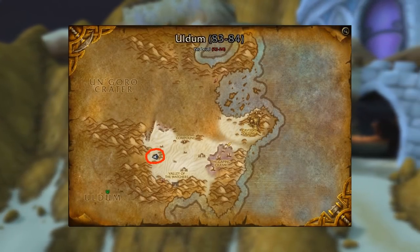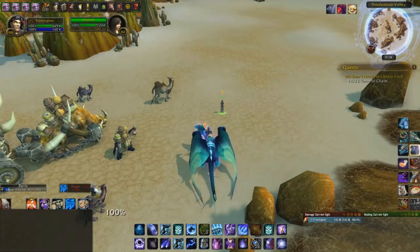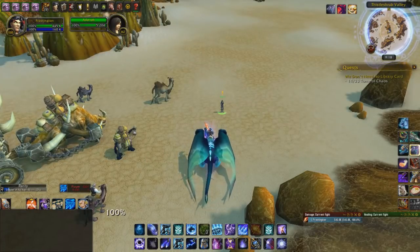On the bottom left of the map, you will see a small entrance leading into Uldum. Head to that area and pick up the quest next to the caravan.